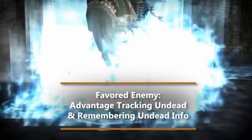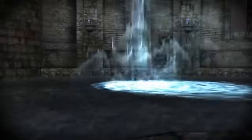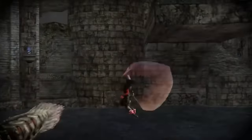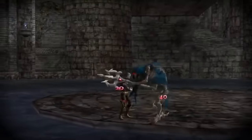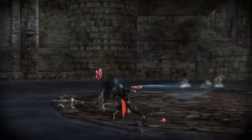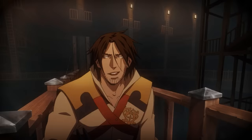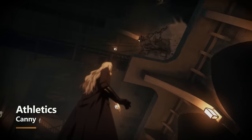Also at first level, instead of natural explorer you can optionally choose deft explorer, and that's what we're going to take. This gives us additional boosts throughout leveling up in ranger. The first one we get is Canny, which allows us to double our skill proficiency in one skill — let's double the proficiency with athletics so you can make jumps from platform to platform a little easier.